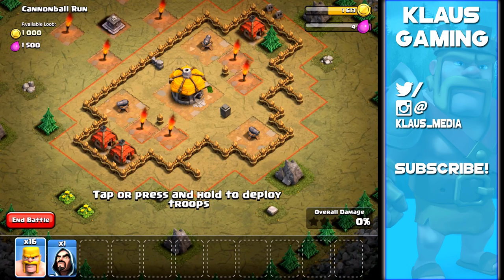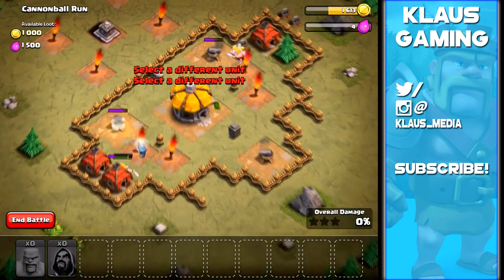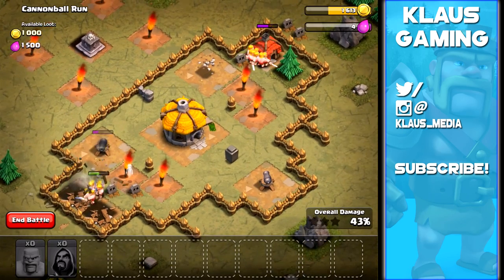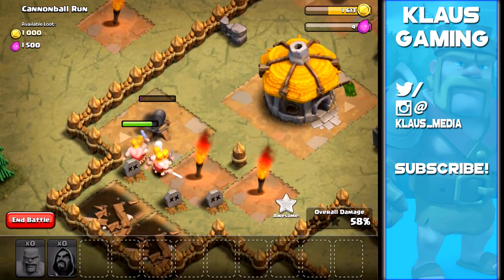There are some spawn circles, so let's put some barbarians down in those spawn circles and try to take out the cannons at the top. It looks like the bottom left group is going to miss, but that wizard will come in handy. The wizard should take out that cannon or at least weaken it, and this group of barbarians on the left should take out that cannon fairly easily.